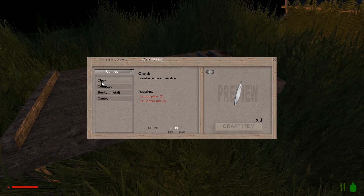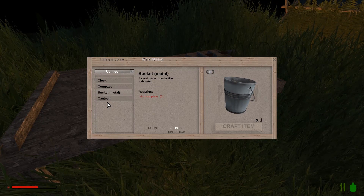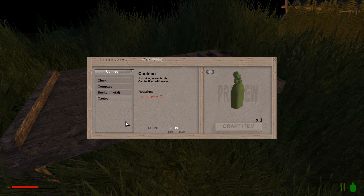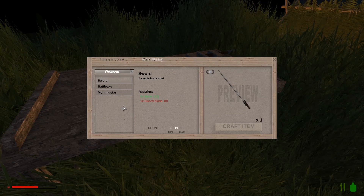Under utilities, what have we got? We've got a clock, a compass — compass would be useful — a bucket and a canteen. One iron plate for a canteen, so we'll make that a priority so we can carry some water with us.